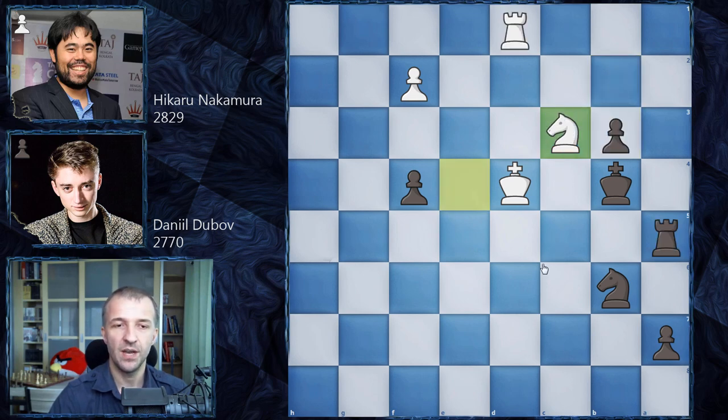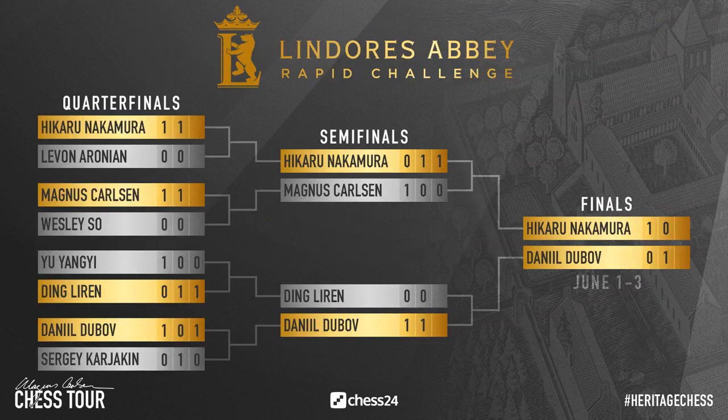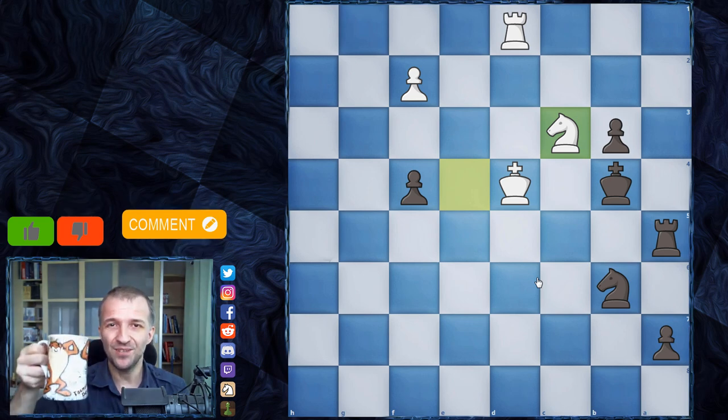I would like to show you what happened in the other rounds — we have three draws. So at the end, Daniel Dubov managed to win this mini-match two and a half to one and a half. Here are also the results: Hikaru Nakamura won the first mini-match, Daniel Dubov won the second one, and today we're going to know who's going to be the winner of the tournament. So stay tuned, and if you want to see more, press subscribe, smash the bell button. If you want to support the channel, drop a comment — that's very important to me. Thanks for watching and see you in the next one.